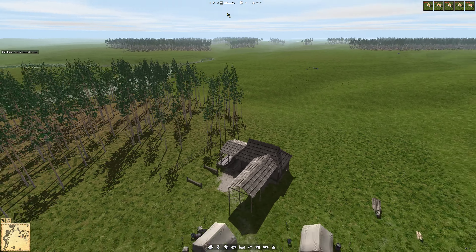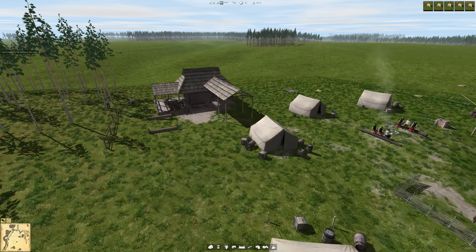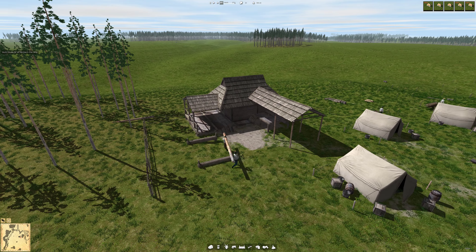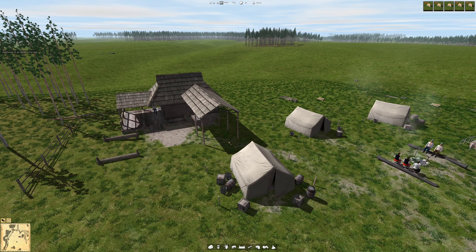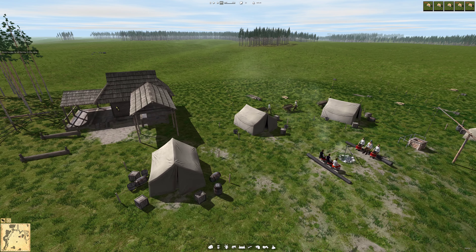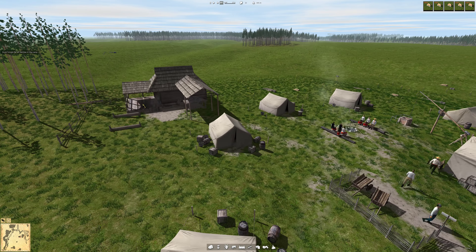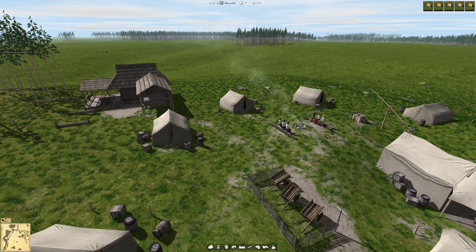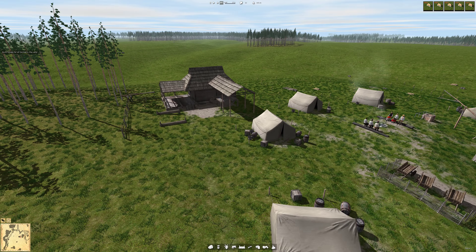It's March, year 721. Yeah, I really like this game. Look, now they're getting wood from the forestry - the whole thing is happening inside that forestry house.